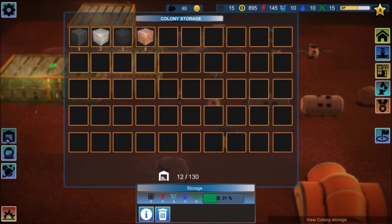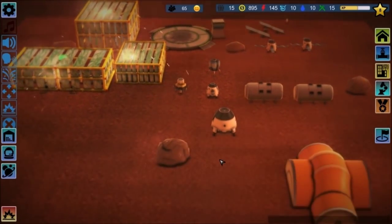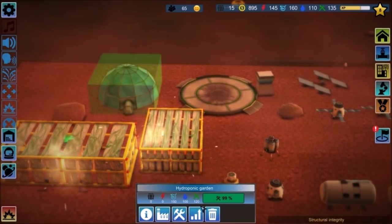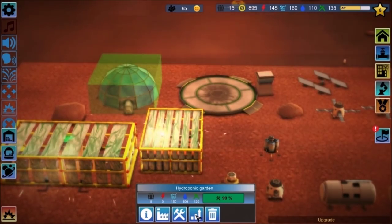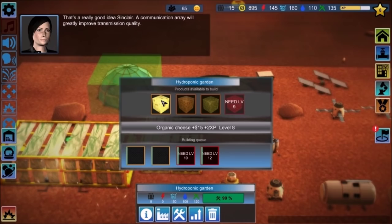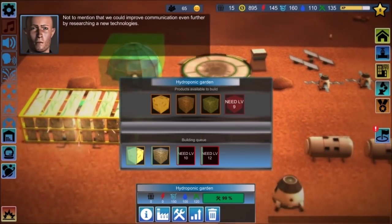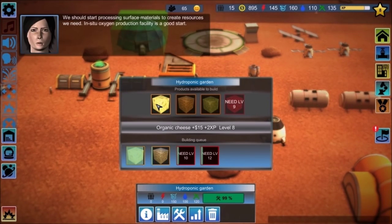Are there any time controls — is there a way to make this go any faster? Doesn't look like it. Now we can grow plants in hydroponics. Why don't we build a bigger communication array? Organic cheese. A communication array — soybeans, improved transmission quality. Not to mention we could improve communication even further by researching new technologies. We should start processing surface materials to create resources we need — an on-site oxygen production facility is a good start.